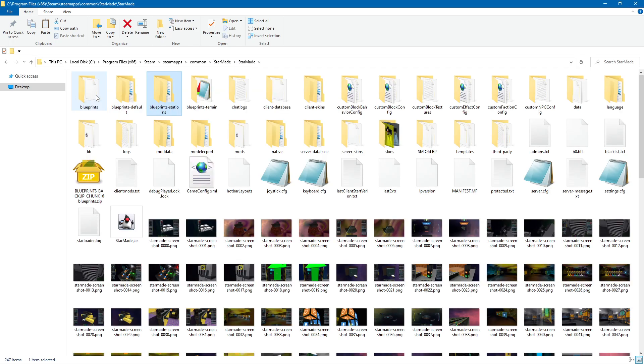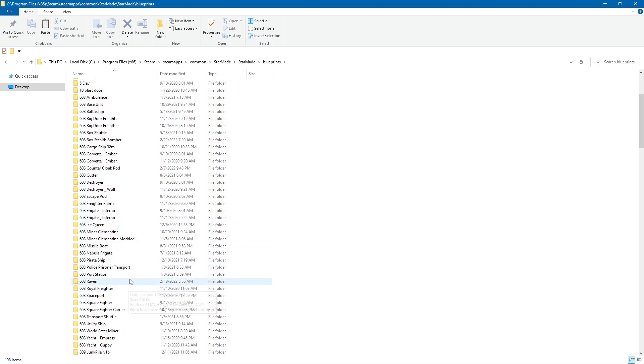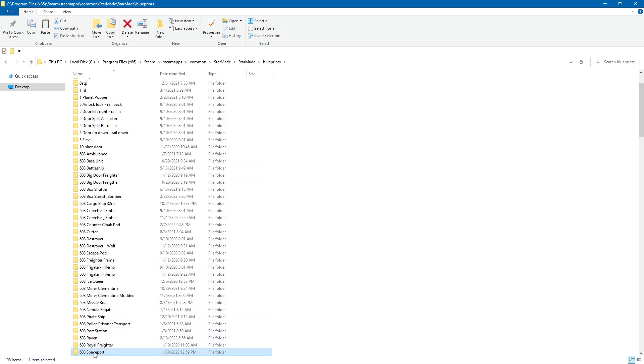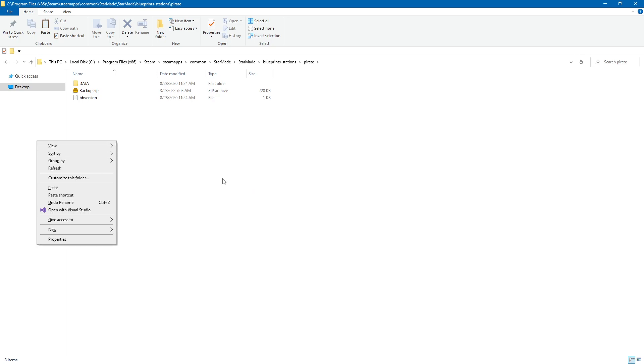We're going to go back to StarMade, go to Blueprints. I don't want the factory. What do I know is a station? Frigate is not a station. Transport's not a station. Port station. We're going to go to Spaceport. It has the attached and all that header and logic stuff. So we're going to copy this and move back up. By the way, I use PZIP for zipping and unzipping. You can Google it. It's free and I tend to prefer it over the default thing.